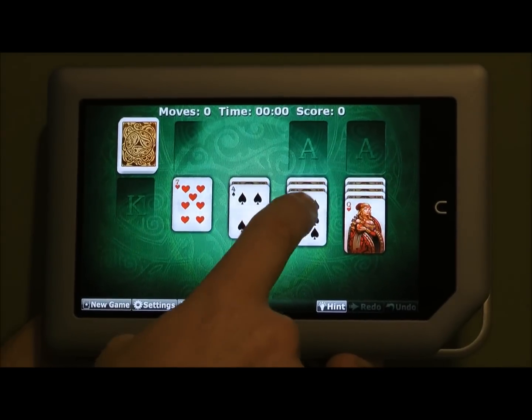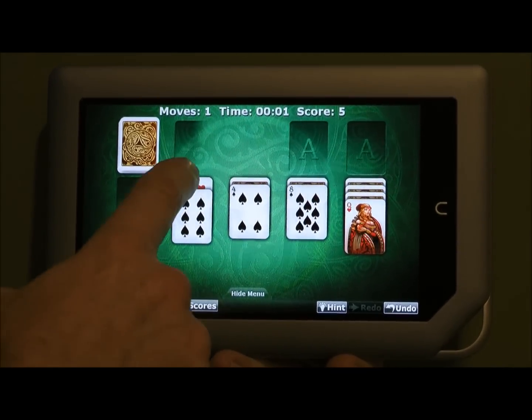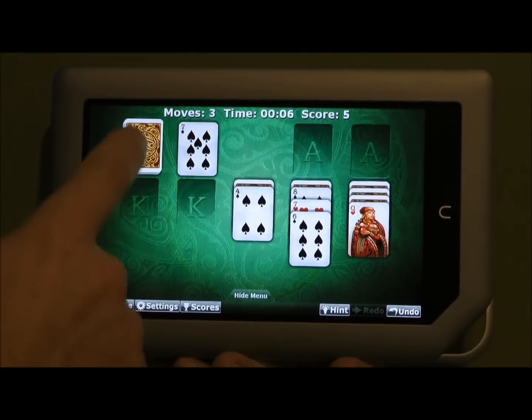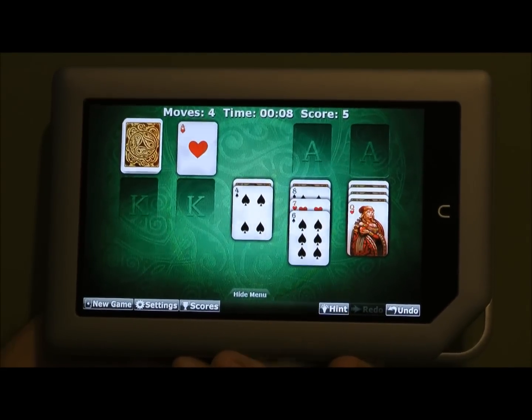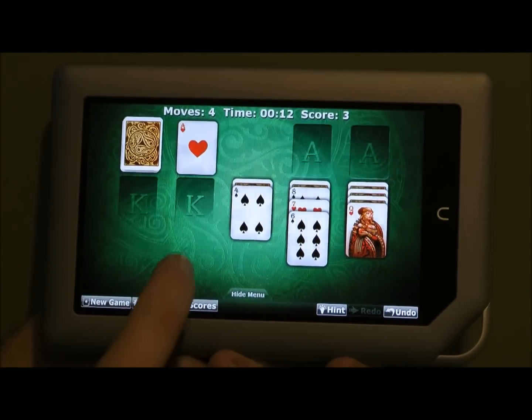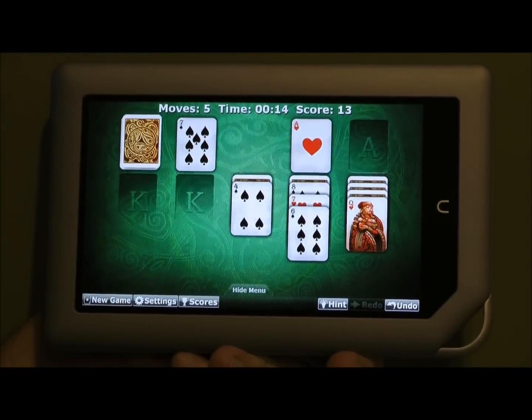Right now I have one move — actually two moves. And if you get lost or you're not sure what to do, tap Hint and it will highlight suggestions. If you have an Ace or anything available to move to the upper deck, double tap the background and it will move it automatically.